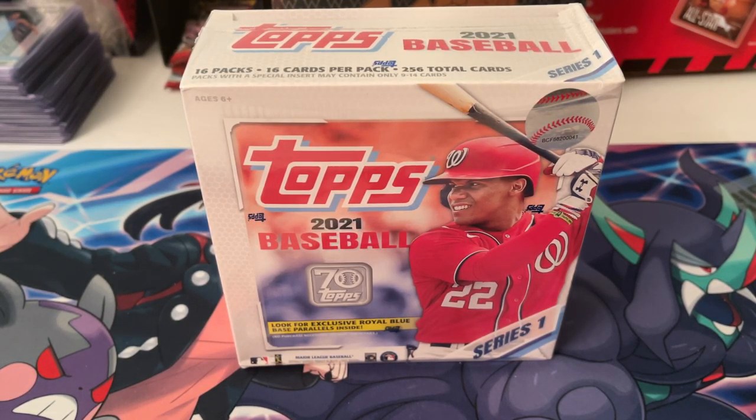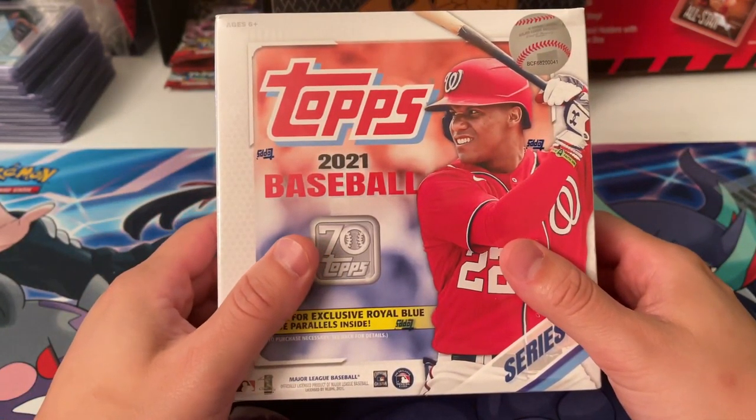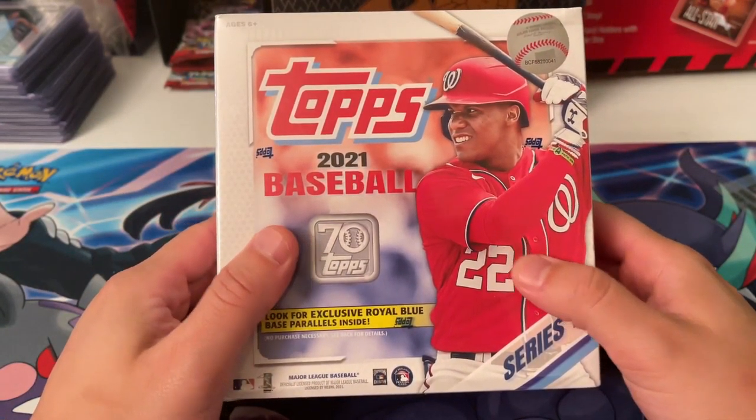Hey, what's up YouTube, we're back again with another video. Today we got a Topps mega box — I was able to snag one of these. It's a lot of cards: 256 total cards, special inserts, 16 packs, 16 cards per pack. Let's get into it. Not as much hype as the 2020 — there's not like a phenom, no Reese Robert type player or Fernando Tatis, but I like Joe Adele.